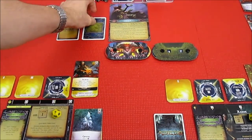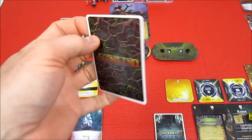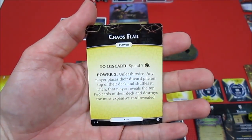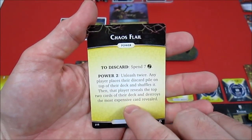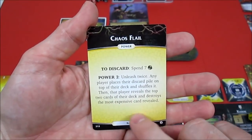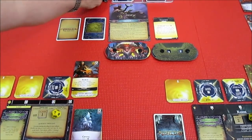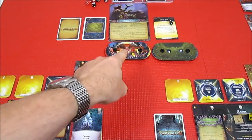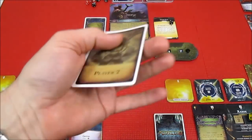Back to Turn Order and it is the Nemesis. He has no cards in play, but now he'll play Chaos Flail. Two discards, spend seven Aether — probably not going to happen. Power: unleash twice. Any player places their discard pile on top of their deck and shuffles it, then the player reveals the top two cards of their deck and destroys the most expensive card revealed. It has two charges on it. We just have to get this guy down to zero health. Player Two is last this turn.